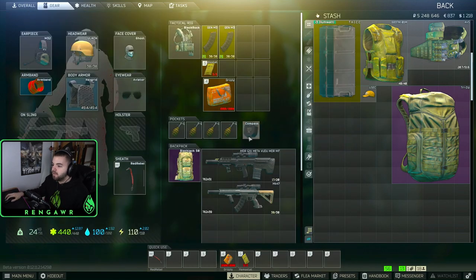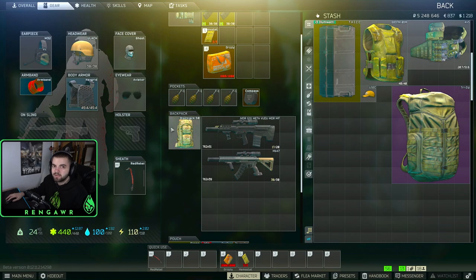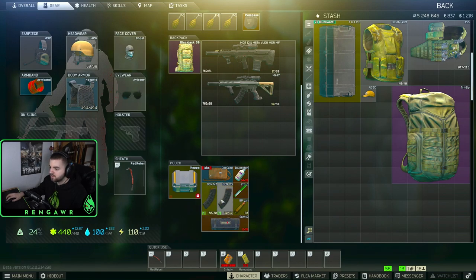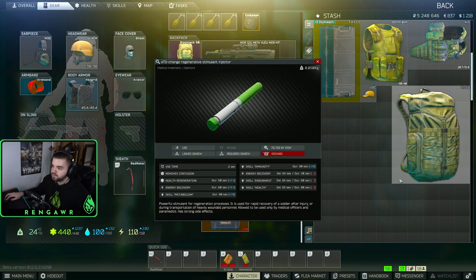For backpack, I always ran a blackjack. I didn't like running raid bags because the players you kill always have raid bags — so take in the blackjack, yoink their backpack, put it in your stash and keep doing that. At the end of the day you'll have a collection of raid bags. For meds, I always did a grizzly because it'll heal your limbs to full almost instantly. And always have a green stem — it'll heal you to full and can outheal triple heavy bleed. If you're at 10 health and triple heavy bleeding, you'll survive if you pop the green stem.